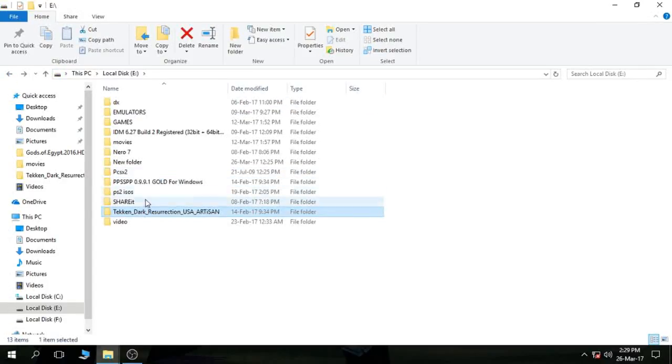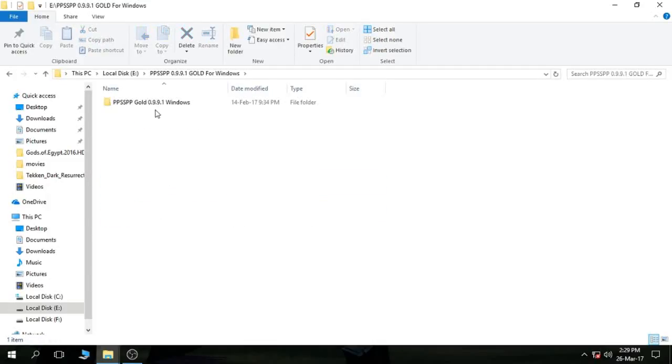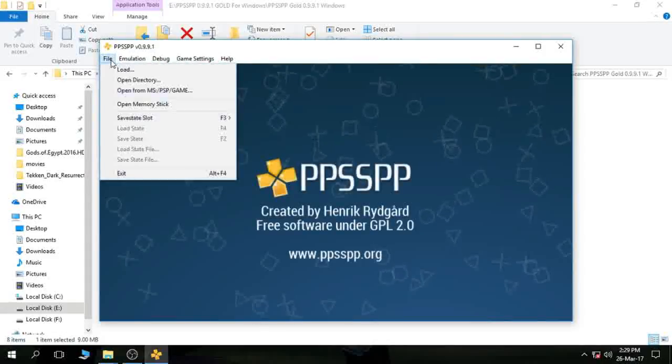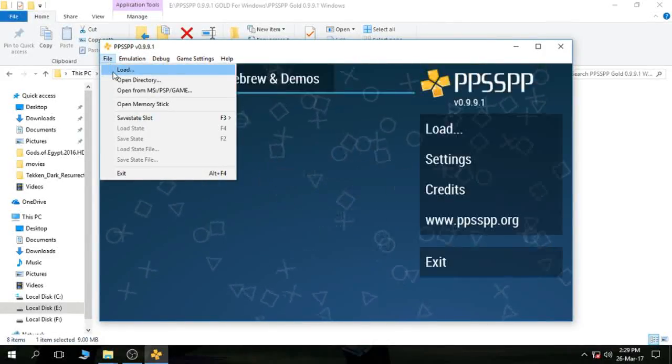Then you have to download an emulator that can run the game. This is the PSP Gold emulator. I have given the links in the description, you can download from there. What you need to do is open it, then find the game file.